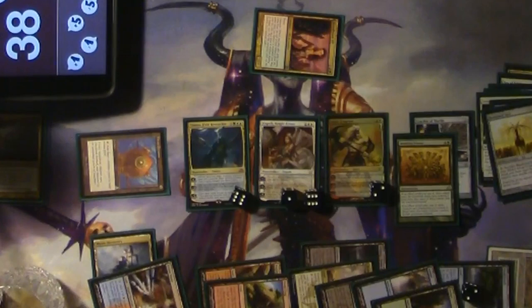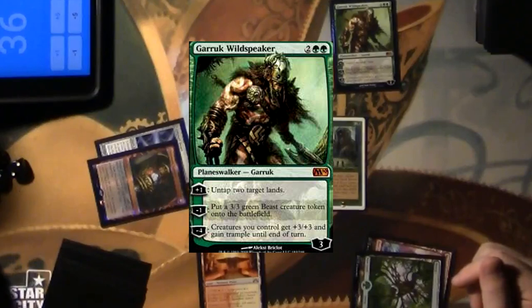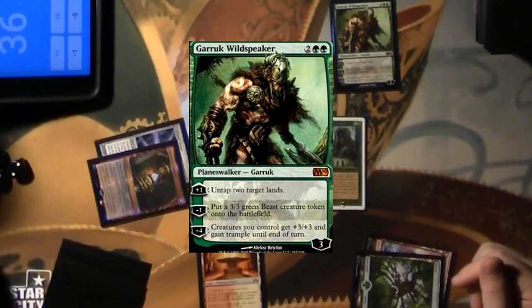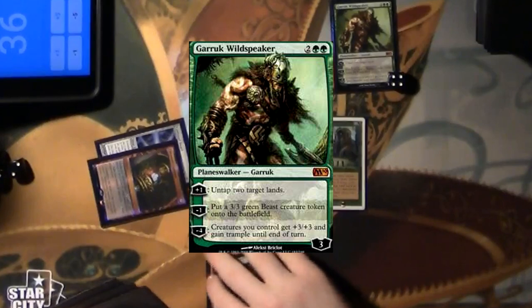Planeswalkers work in kind of a unique way. In the bottom right-hand corner of the card, you'll see a number. In the case of Garruk Wildspeaker, that number is three. When he enters the battlefield, he comes in with three loyalty counters on him. Once he has entered the battlefield, you may use one of his abilities, which will either increase or decrease the amount of loyalty counters on him. Typically, a Planeswalker card will have a plus ability, a minus ability, and another minus ability that's kind of an ultimate effect. In Garruk's case, you can add one loyalty counter to untap two lands, or remove a loyalty counter to make a 3-3 creature token. The loyalty counter abilities can only be activated once during your turn.